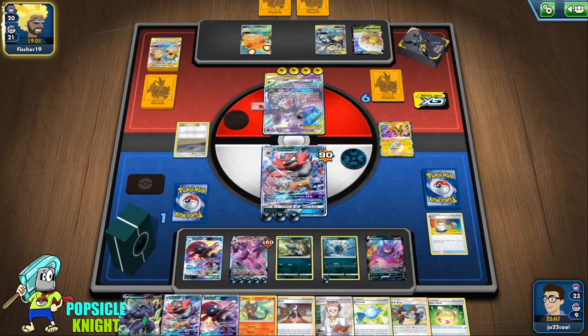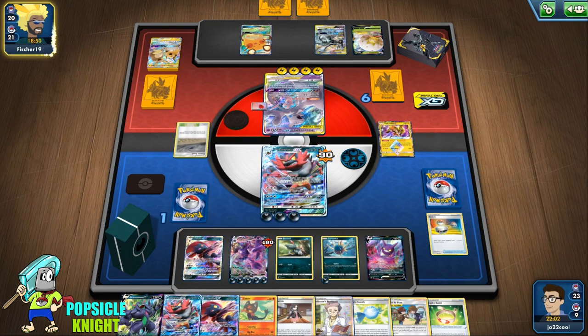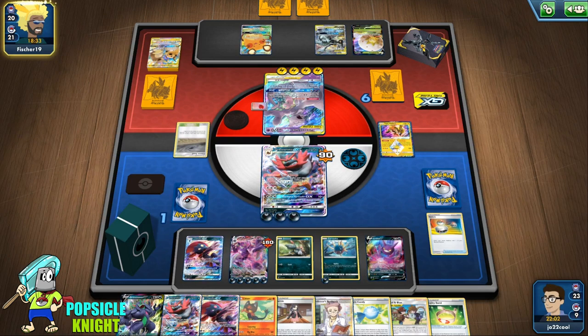Maybe I should just play this as an Incineroar deck. But Grimmsnarl VMAX definitely benefits from that Scar Charge because it gets all this energy, and then you transfer all that energy to Grimmsnarl VMAX to hit for 270 damage each turn. With Incineroar GX, it can only use that GX move once — but pairing it with Grimmsnarl VMAX makes this deck build even stronger, because you have two hard-hitting Pokémon as options.